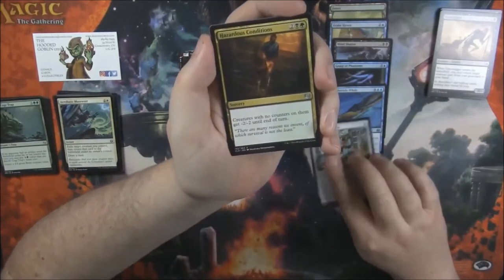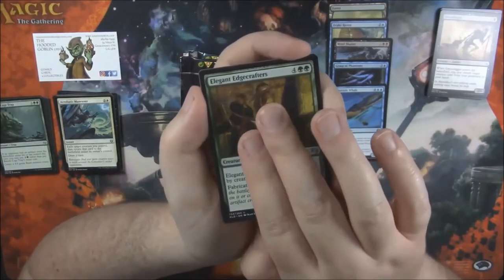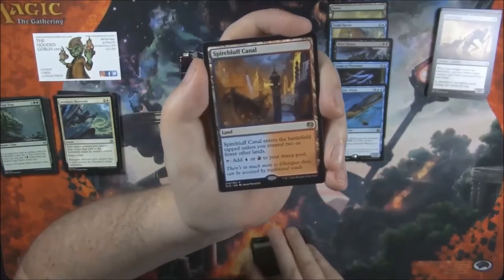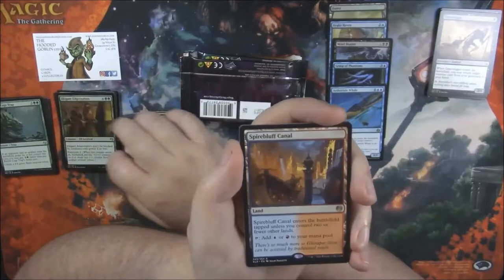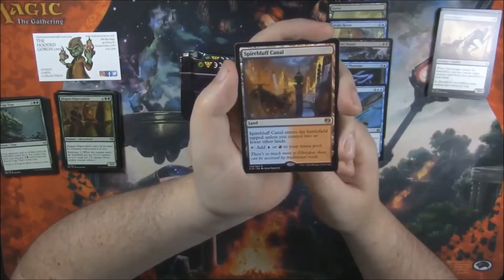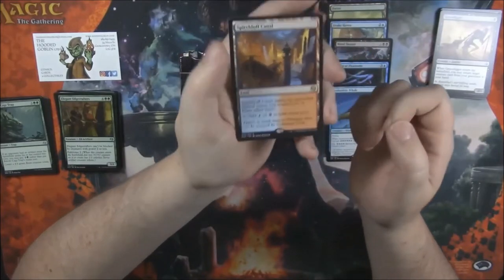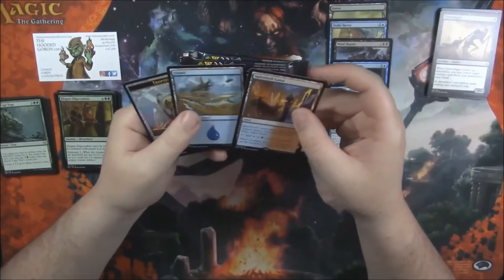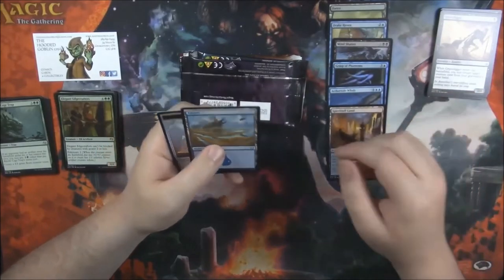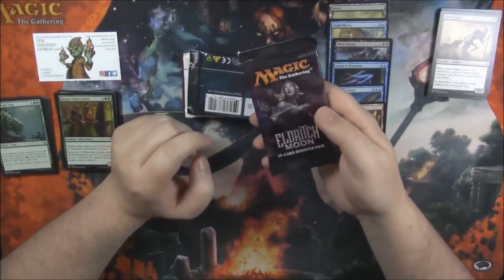No foil in this pack either. Decoction Module. Hazardous Conditions. Elegant Edge Crafters. And our rare — hey, a Spire Bluff Canal! Nice little Fast Land — comes into the battlefield tapped unless you control two or fewer. That'll go into the giveaway pile, that's pretty sweet. We got an Island and a Thopter Token.